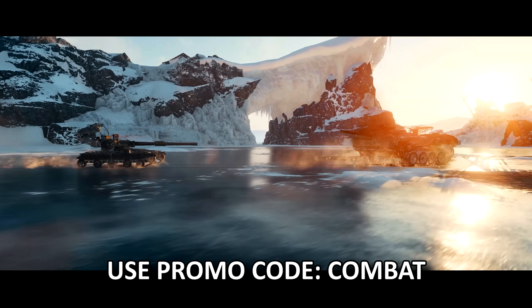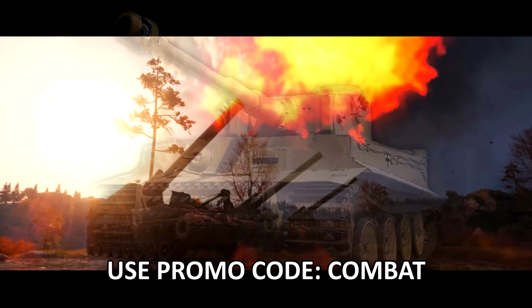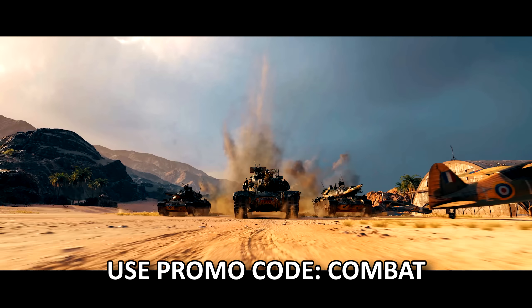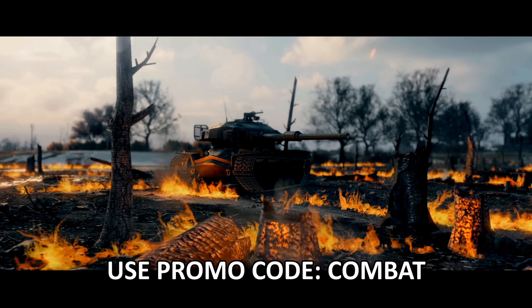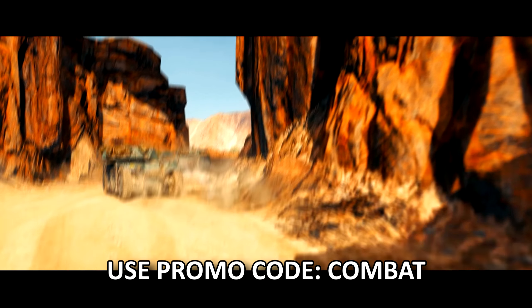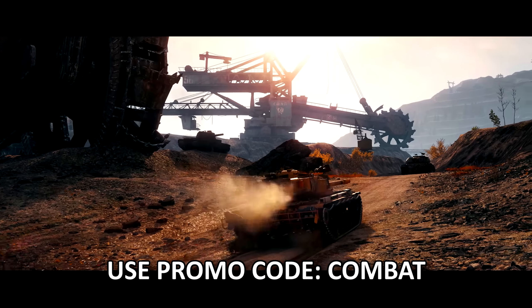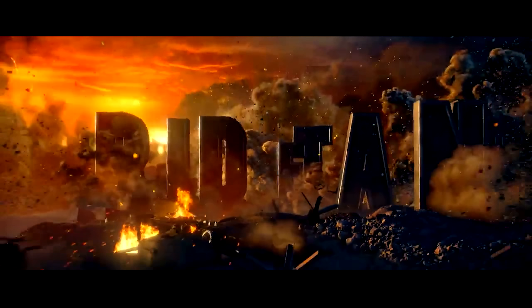Using code COMBAT will get you seven days of premium access, 250,000 credits, the premium tank the Cromwell B, along with three rental tanks for 10 battles each — including the Tiger 131, the T78, and the Type 64. If you're a returning player who hasn't played for at least 30 days, you can also use code COMBAT and get three days of premium access, the 2D style bargain camouflage, a seven-day rental of the premium Centurion tank the Mk5/1 RAAC, or 100,000 credit compensation if you already have the tank in your garage. As always, thank you to World of Tanks for sponsoring this video.